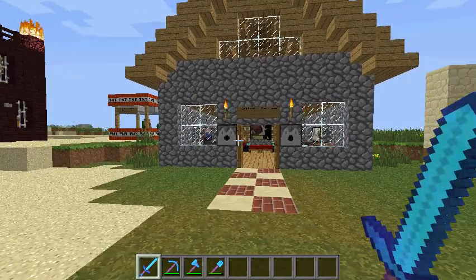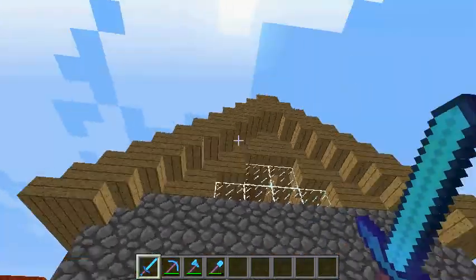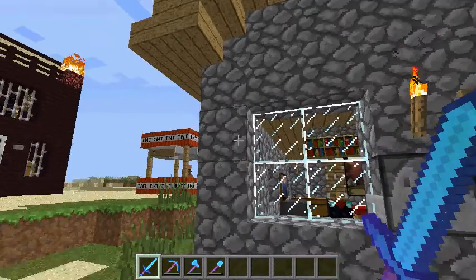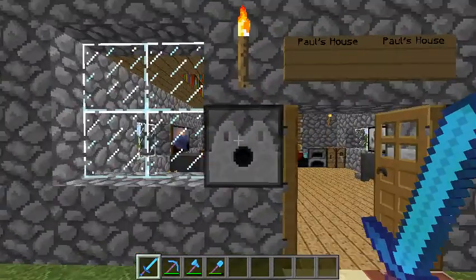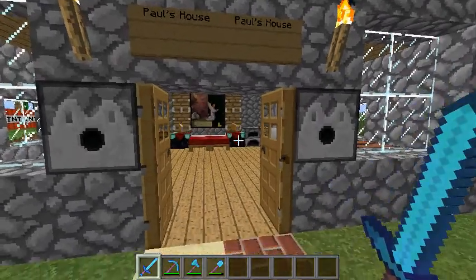So let's just get started here. We have my house with the wooden stairs as a roof, wooden planks, glass pane, cobblestone for the outside, and then we got your dispenser with loads and loads of diamond. And we just walk in here with your wooden doors.